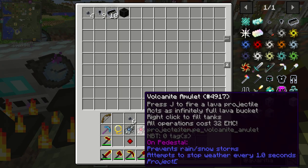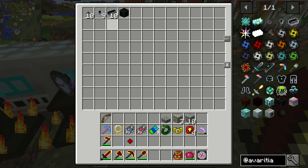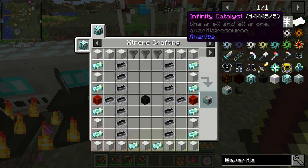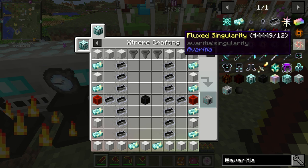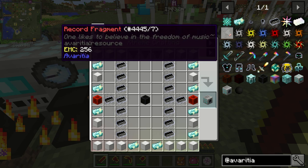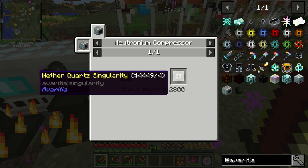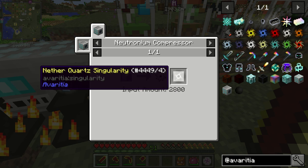I move too quickly. I currently have eleven out of the sixteen that I need in order to make the compressor. And then, using the compressor, I am going to make all of these singularities — good, that has EMC. Which I am then going to use — you just stick a block in. It fills up very, very slowly — not all that slowly, actually. Turns it into a singularity.